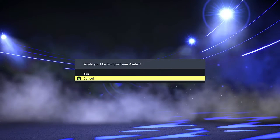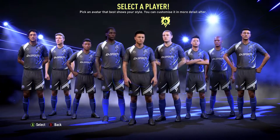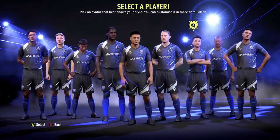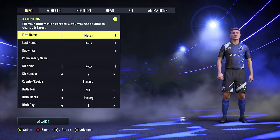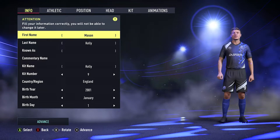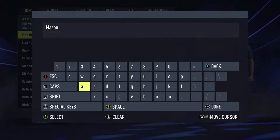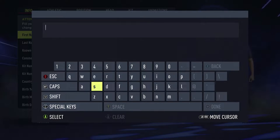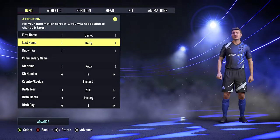If you've got an avatar you can import it, otherwise hit Cancel. You get a bunch of base character templates to choose from. Pick one you like and we'll customize from there. Once you jump in, the player will already have a first name and last name, but you're free to override this. You can go in and type a different name — let's go with Daniel.